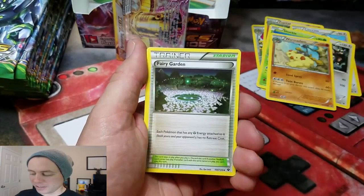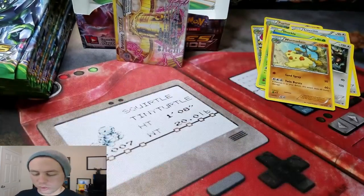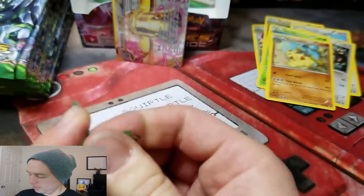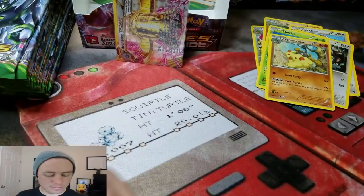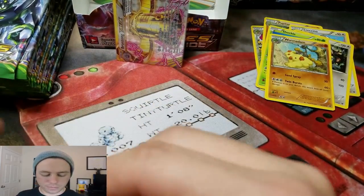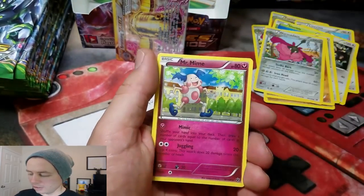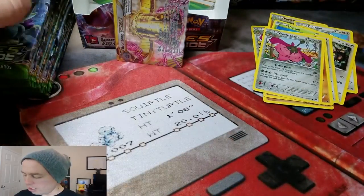Wormatom, a Fossil Excavation Kit, Fairy Garden, Snivy, and a Ryu Nicholas Rare, which we've already gotten. Loudred, Kibbuto, Wormatom, Binacle, and a Mr. Mime Rare.